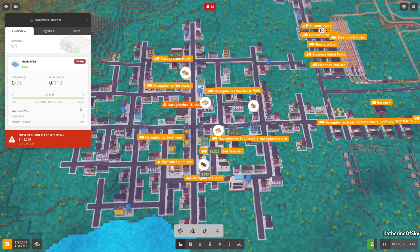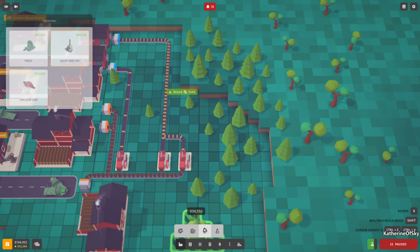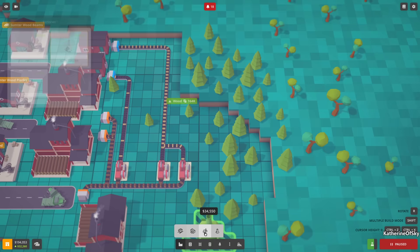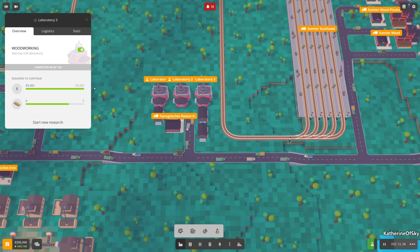The next step might be getting glass. Wait - these people demand furniture! We paid for the furniture research and haven't used it. Let's get furniture made - I keep forgetting about that, it's really important. I want to build a furniture factory - I think it uses planks not beams. But do we have the tech yet? I don't think so - it's still really struggling here.